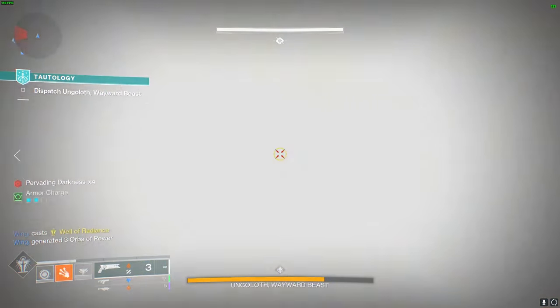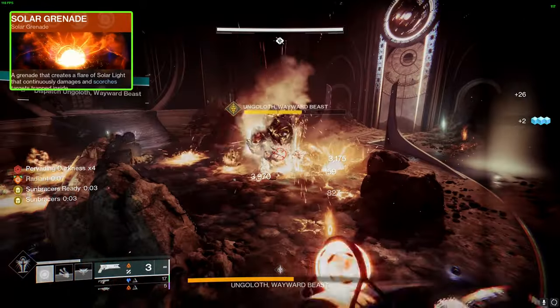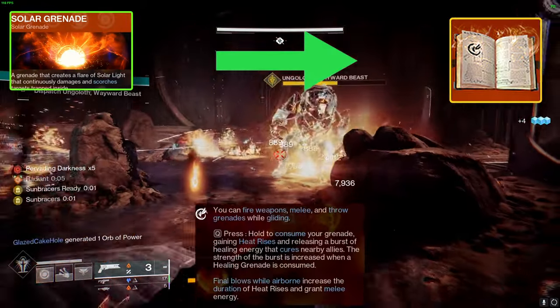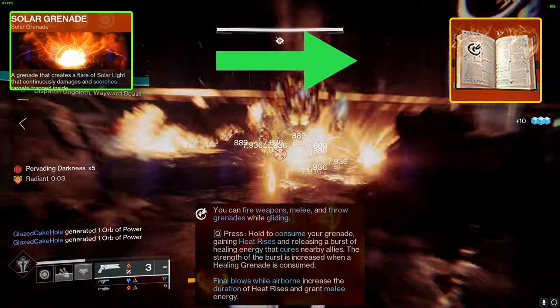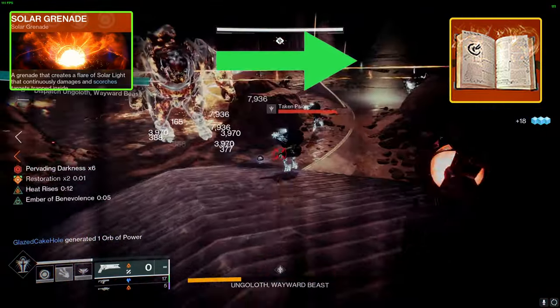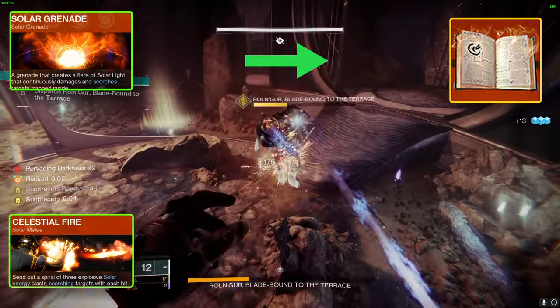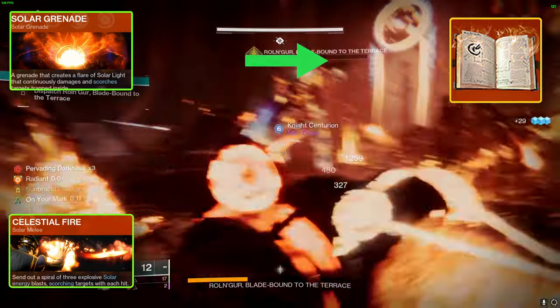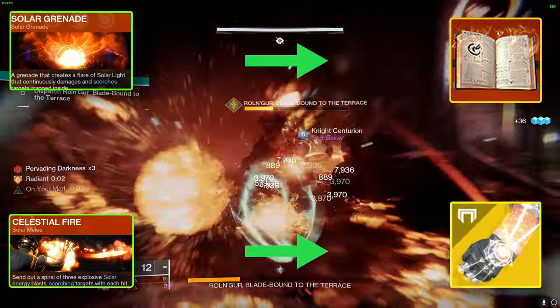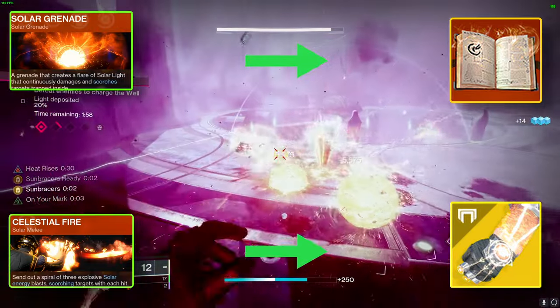Let's dive into one of the coolest and simplest combos in Destiny. First up, gobble up a Solar Grenade to activate the Heat Rises aspect. This sweet skill lets you break the laws of physics, hovering in mid-air while your Solar Grenade works its wonders. Once you're up there, it's showtime. Unleash your powered melee and rain destruction from the skies. Each enemy you drop with your melee triggers your Sunbracer's exotic perk, instantly refilling your Solar Grenade for a short burst of fiery fury.